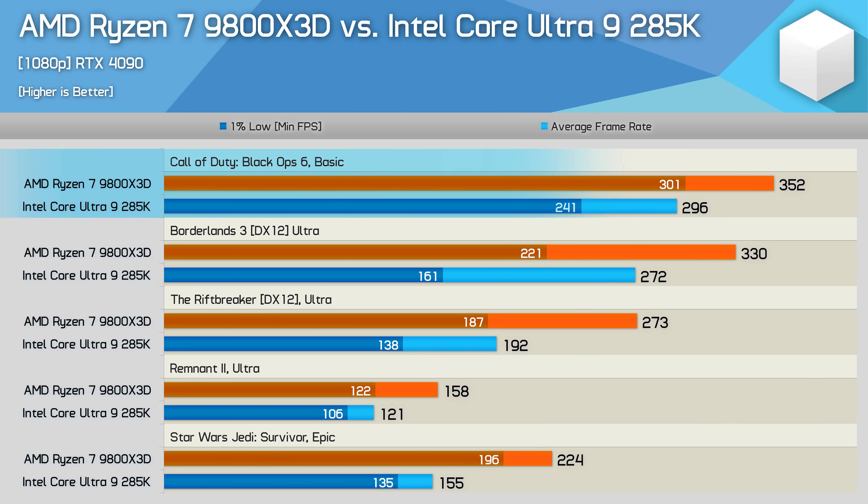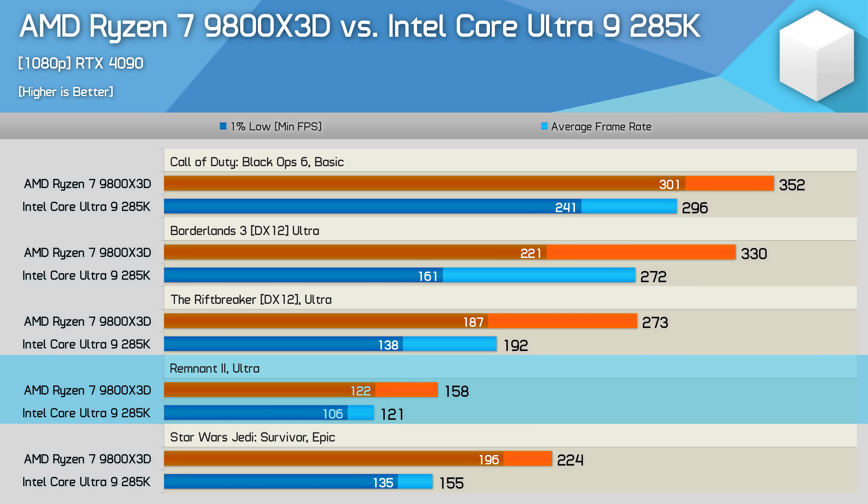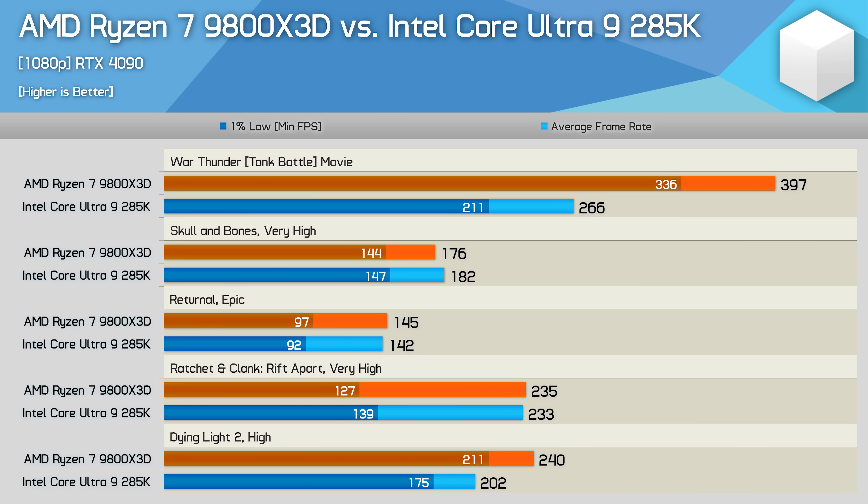In Black Ops 6 the 9800X3D was 19% faster — the 285K is capable but the Ryzen 7 part aging better is a concern. Borderlands 3 shows a similar 21% gain. The 285K gets slammed in The Riftbreaker where the 3D V-Cache part is 42% faster. Remnant 2 runs at relatively low frame rates on the 285K, and the 30% uplift for the 9800X3D will be noticed by high-refresh-rate monitor users. In Star Wars Jedi Survivor the 9800X3D is 45% faster.